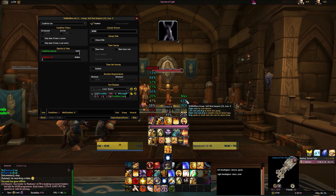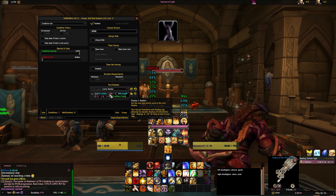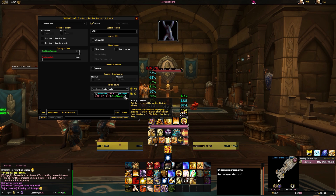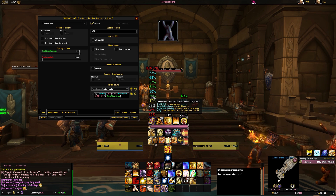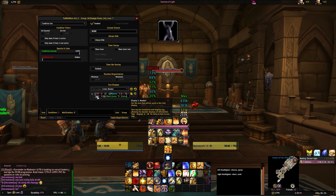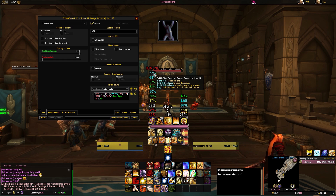There is also an absorb tracker that shows up in the center of your screen — it shows how much you're currently absorbing from any effects, including your own. Basically, it does the math for you: it tracks your health and your damage reductions, multiplies them together, and shows you the actual value of how much you're going to be healed or how much damage you're actually going to take, displayed right on screen.